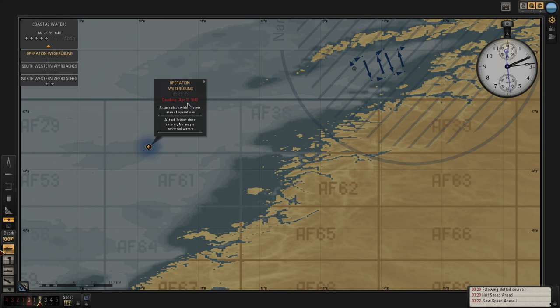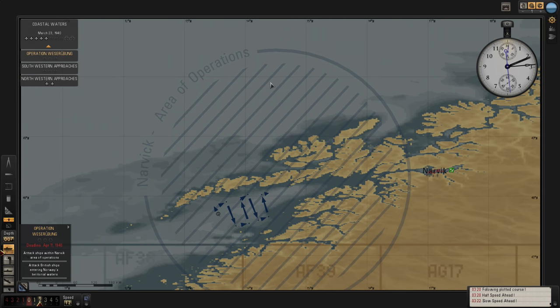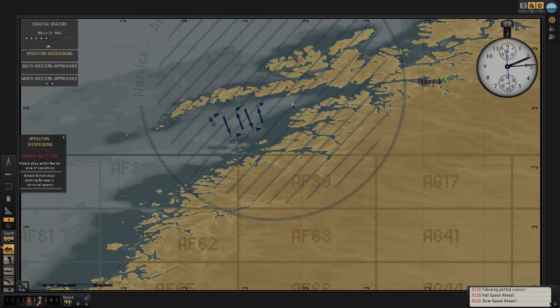So this is deadline of April the 11th. Obviously the invasion will happen on the 9th. Attack ships within the Narvik area of operations, which is this bit here. I think we might have two objectives. That must include Norwegian ships as well, which are currently neutral. Attack British ships entering Norway's territorial waters - we could potentially have a look up there as well, but we're just patrolling this estuary here at the moment.